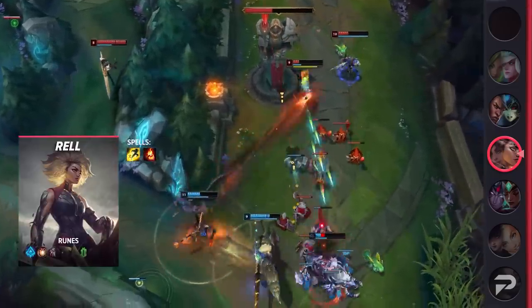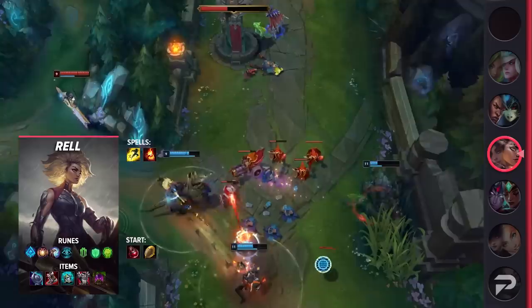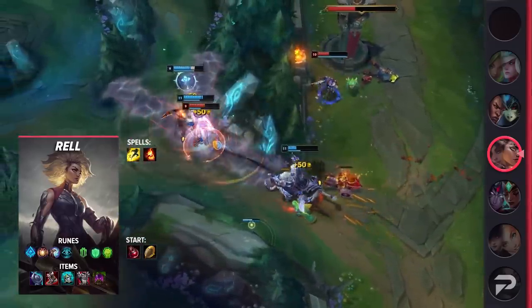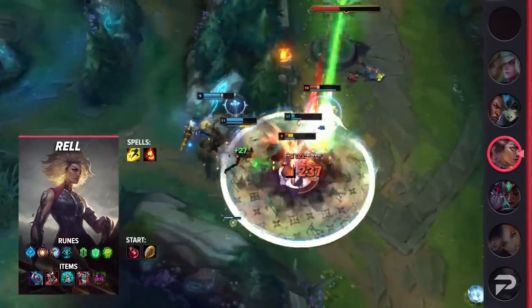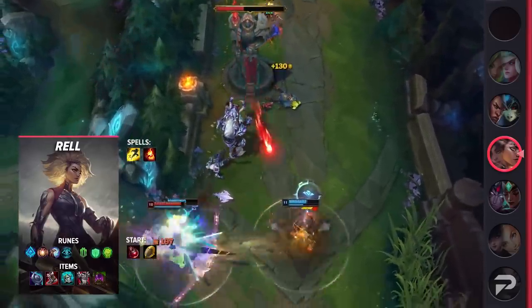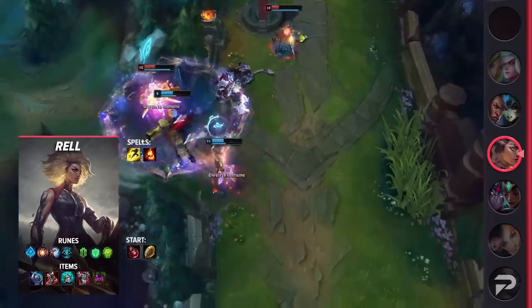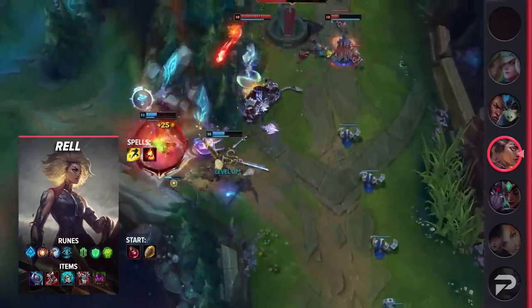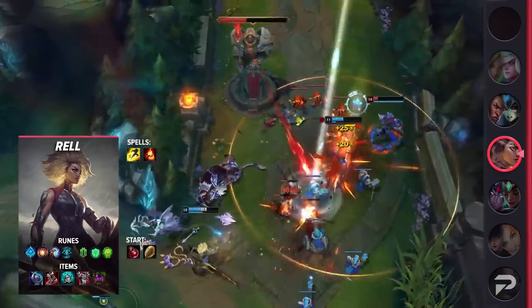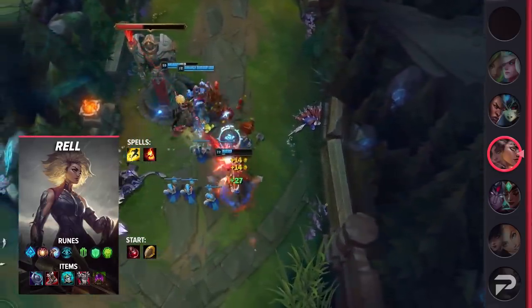As for Rell, you'll be taking Flash and Ignite as your summoner spells. Your runes will be Glacial Augment, Hextech Flashtraption, Minion Dematerializer, Cosmic Insight, Font of Life, and Unflinching. These runes will give you a lot of sticking power and some great engage angles. Be sure to utilize your Hexflash in lane. Start the game with a Relic Shield, then look to build Evenshroud, Plated Steelcaps, Knight's Vow, Thornmail, and Turbo Chemtank. Your last item is pretty flexible, so you can swap it out for whatever you or your team may need.